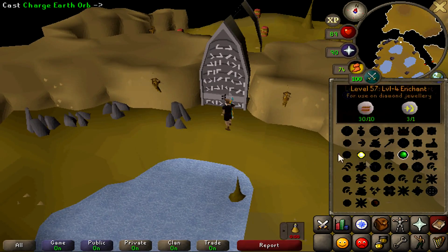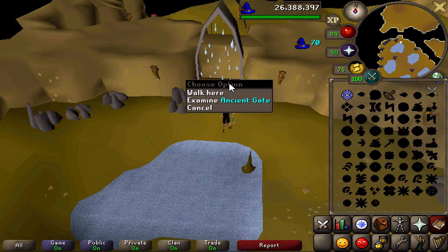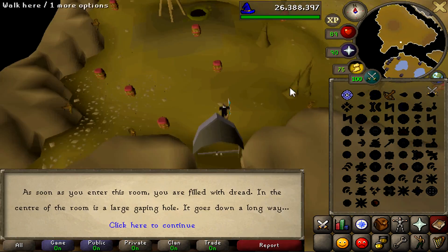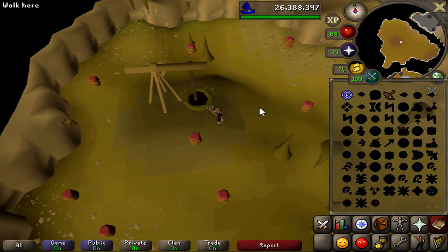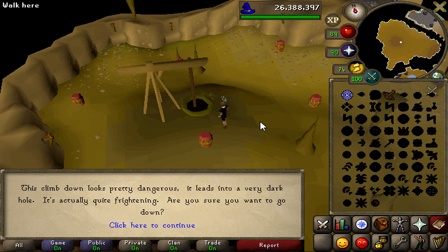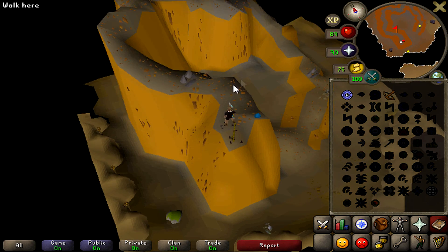Once you get inside, head to the north and you're going to see another ancient gate. What you're going to want to do is cast your earth orb spell on it — it turns to water and you can get through it. Then search this winch right here and climb down it.